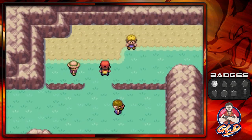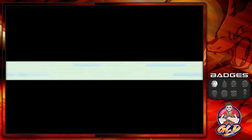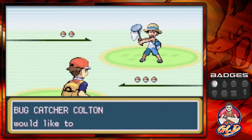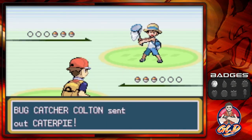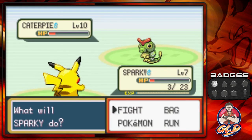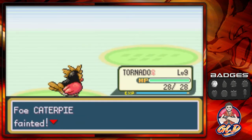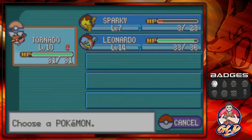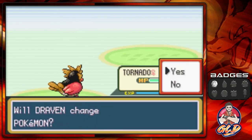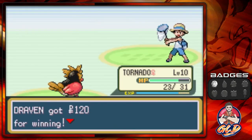We're going straight to this guy — I saw you in Viridian Forest. His name is Colton and he's coming out with a Caterpie, which is a pretty easy fight. Unfortunately the String Shots are going to mess us up a bit, but we go with Peck and continue on with Tornado.